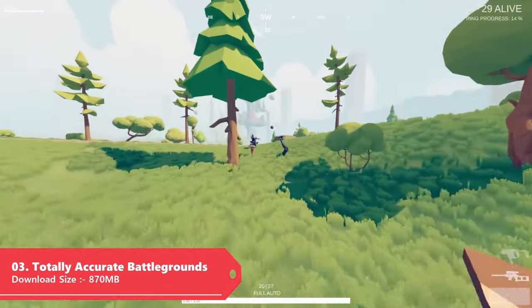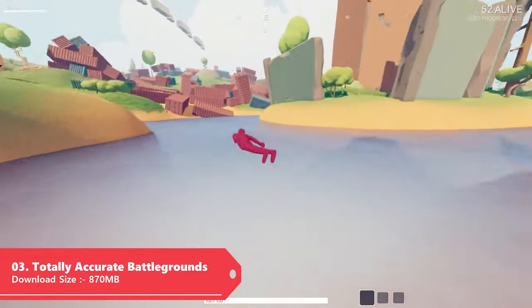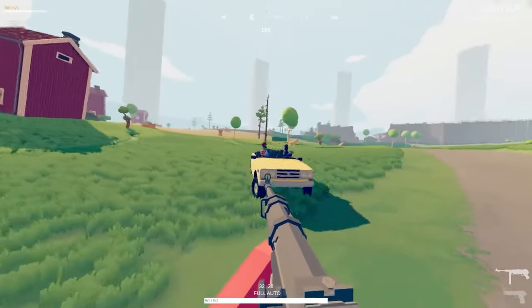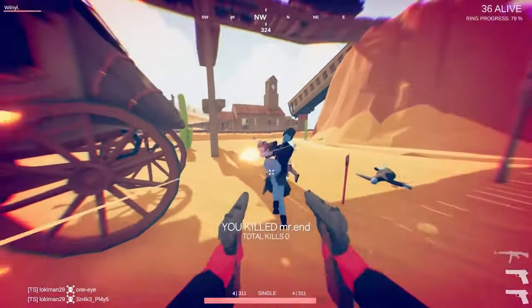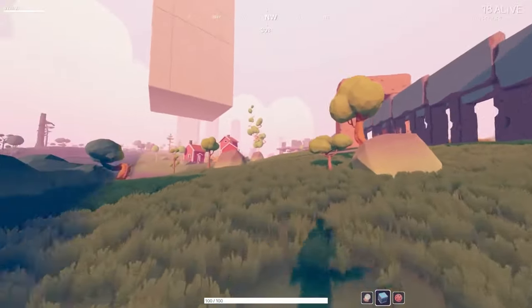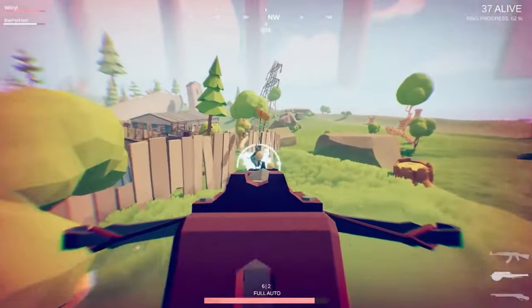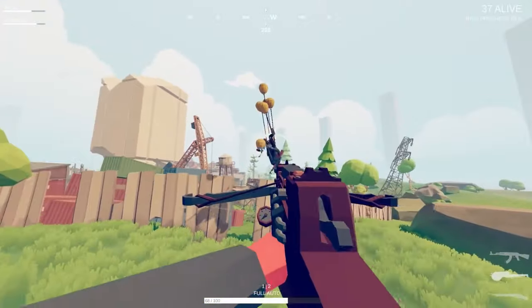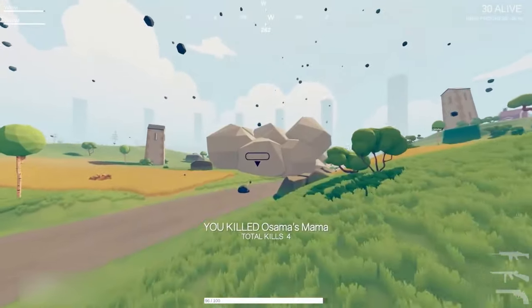Tab G is one of my favorite free-to-play battle royale games on Steam — I've mentioned it multiple times on my channel. It's still one of the funniest battle royales you can play on Steam, with very funny-looking cute characters and goofy physics. The game had some server issues recently but they've been fixed, so now is probably the best time to try it. The download size is only around 870 MB.